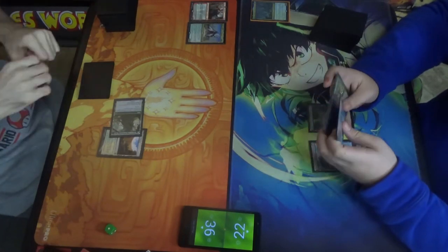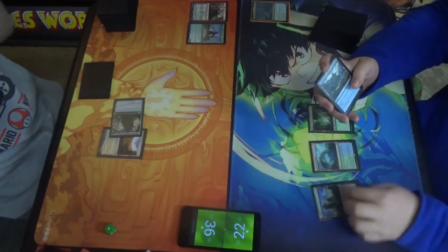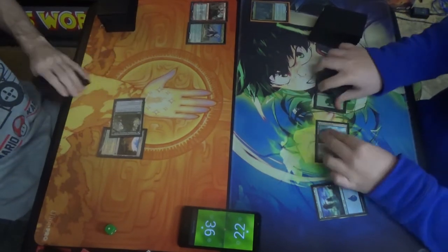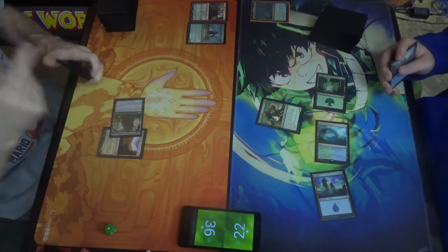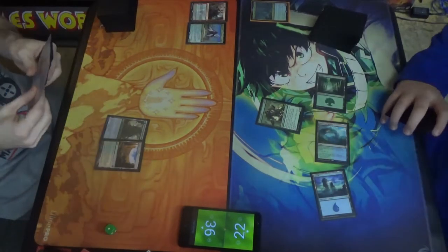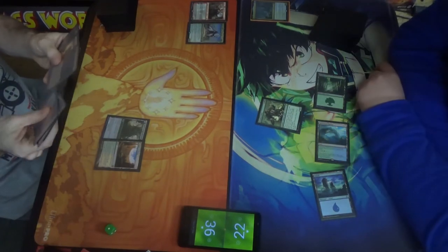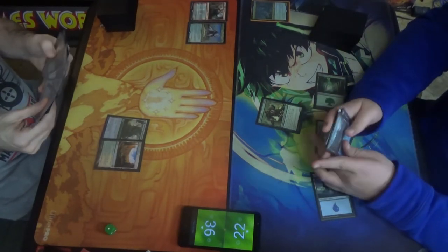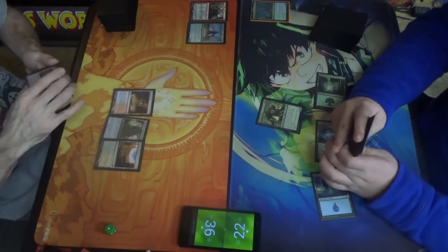That's a song, I dig it. Play an island. Cultivate, Goblin Islander — oh, that works. Pass. I know I'm probably gonna get some damage coming in very soon. Scalding Tarn, pass turn.